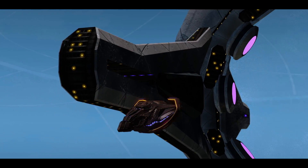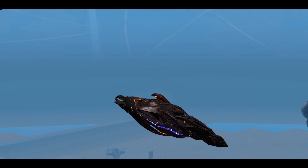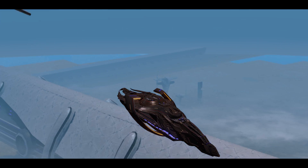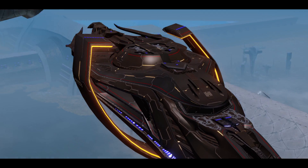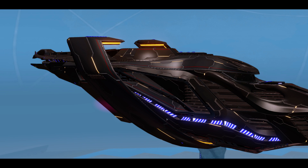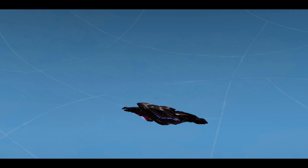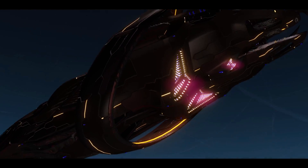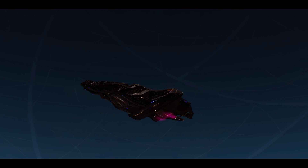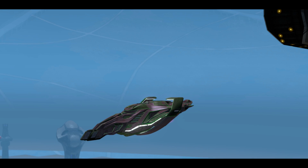The Terran Task Force Shield Array — I like this one. It almost looks black, but it's like a really dark chocolate on the hull, and then you have bluish-purple lights and a yellow light that goes around it. The colors contrast against each other so nicely. This one gets a nine out of ten. Next, the Romulan Advanced Shield Array.